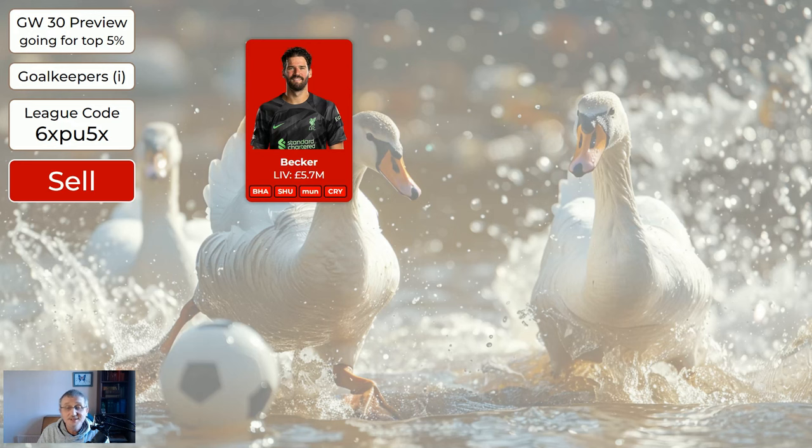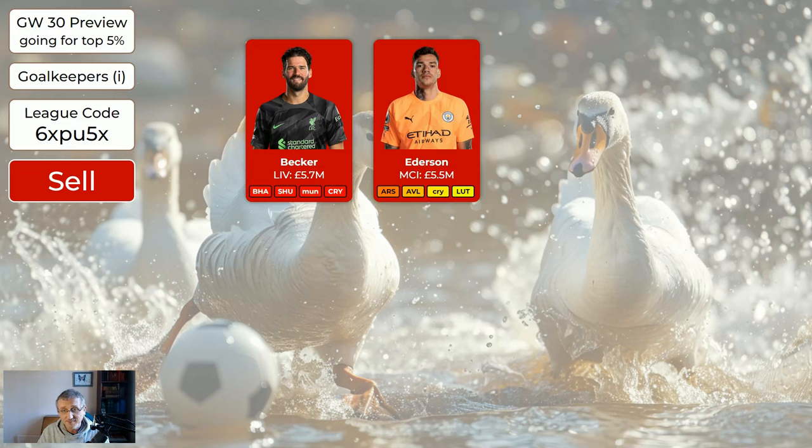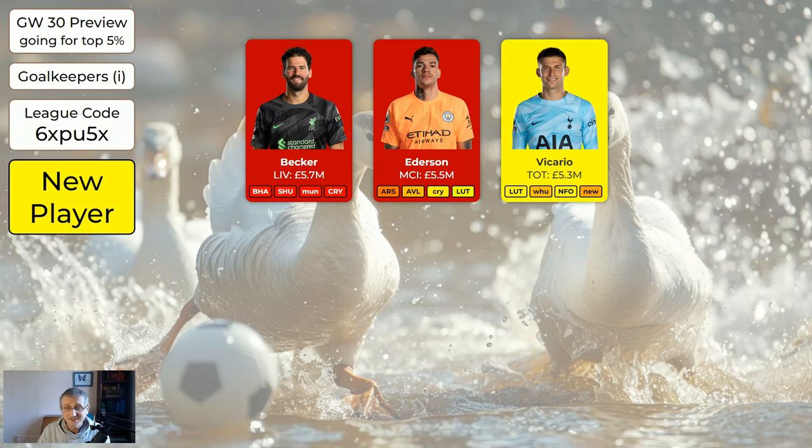Now the players we've got for the wildcard for game week 30, starting with goalkeepers. Becker was in the system — he's out now. He will be back before the end of the season and we may reintroduce him, but for now don't buy Edisson — there are better goalkeepers to choose from. Vicario is a new entry — the Tottenham keeper, doubles in game week 37. He blanks in 34, but that just means you'll play your other keeper. If you want to buy Vicario, he's absolutely fine.